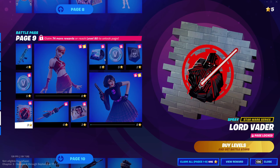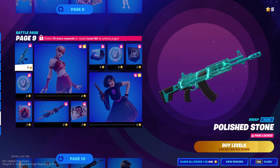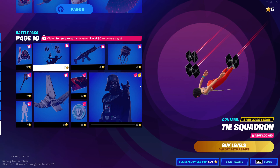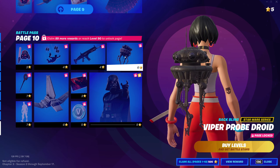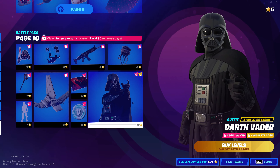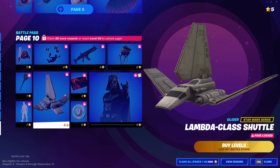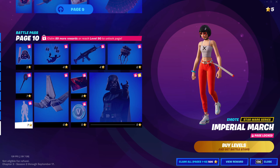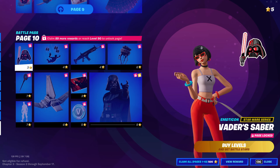Lord Vader spray. Music vibes — Polished Stone. Page ten: Squadron. Darth shader — wrap, Viper, Probe Droid for back bling, and then obviously you got Darth Vader. Another big spaceship — Imperial March, also copyrighted. Pickaxe. And a sticker. That's all in the main battle pass.